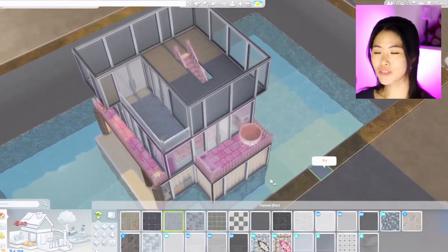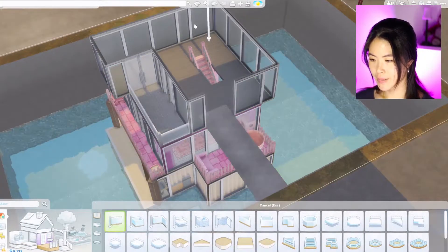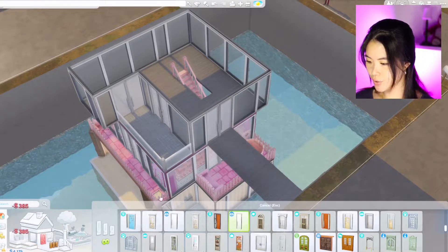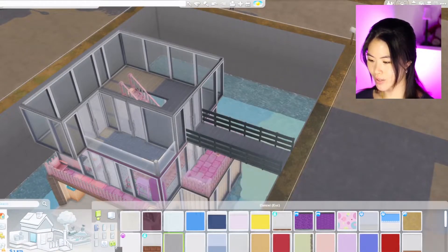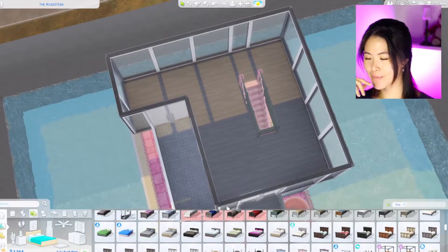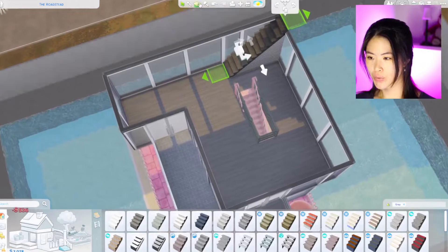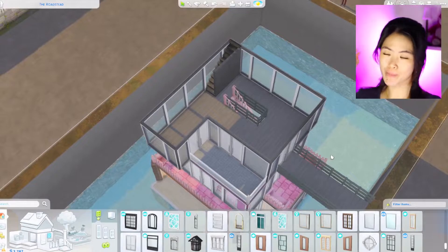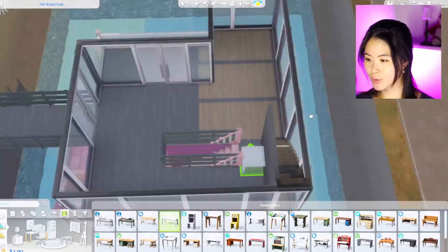I was thinking maybe we can have an entrance here because we don't have an entrance yet. Something like that, and then we can have a door here, an entrance door, maybe a gray railing. I'm not gonna forget the stairs this time. Maybe we can make this into something else — maybe we can have a work office area.